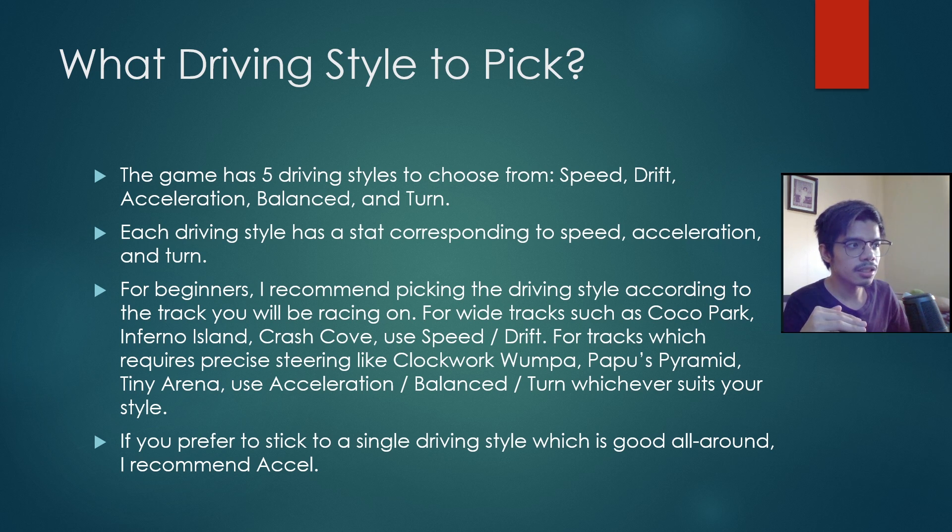For blue fire tracks such as Oxide Station, Hatter Skyway, or Engine Labs, it might feel easier for you to pick balance and turn. If they feel too slow for you, then adjust to acceleration. If you prefer to stick to a single driving style that is good all-around, I recommend acceleration. From acceleration go to drift, and then from drift go to speed as you grow more confident with your skills.